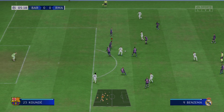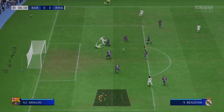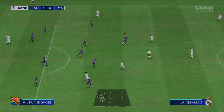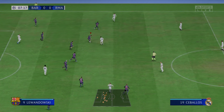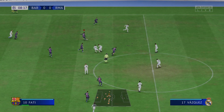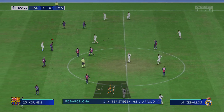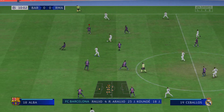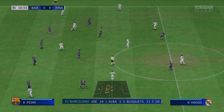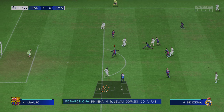Benzema! Karim Benzema! And how about that for a save? Ansu Fati. And the Barcelona shape looks like this: Marc-Andre Ter Stegen in goal, Frenkie de Jong plays with Sergio Busquets in central midfield, and the starting role in attack today is handed to Robert Lewandowski.